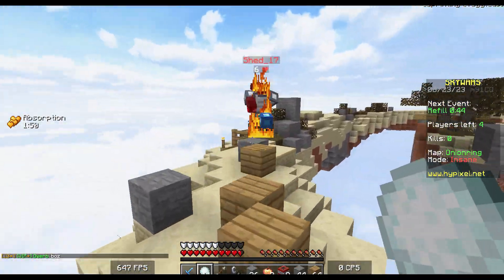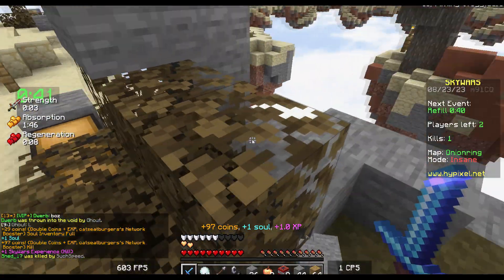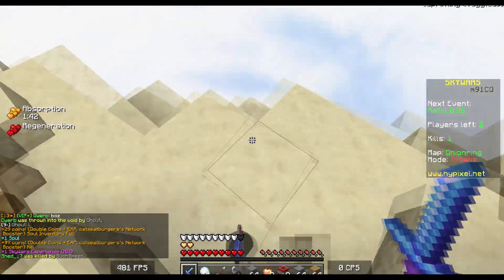I guarantee this guy jumps off the edge of the map. We got him — we actually got him! We could actually win, which would be pretty crazy considering where we were at.